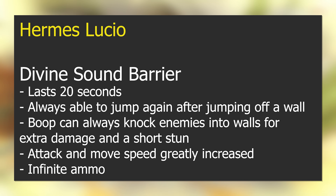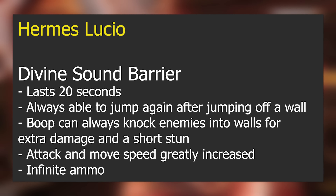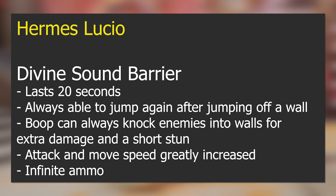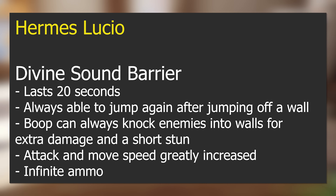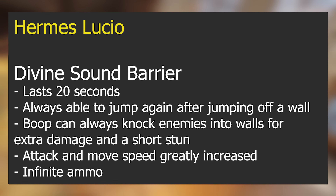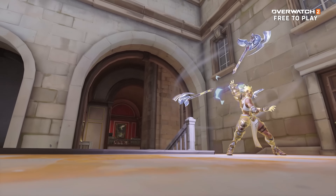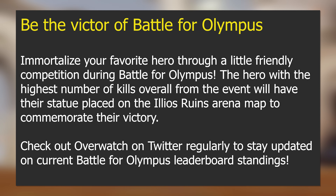Hermes Lucio: Divine Sound Barrier lasts 20 seconds, he's always able to jump again after jumping off a wall, and boop can always knock enemies into walls for extra damage and a short stun. Attack and move speed are greatly increased, and he gets infinite ammo. The Reddit Lucios are going to be coming out in force for this one — I cannot wait to see how it plays out.